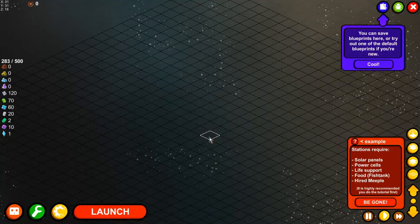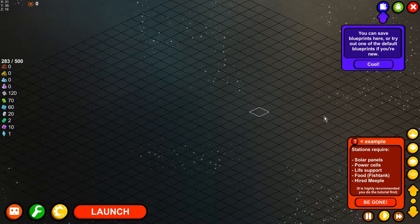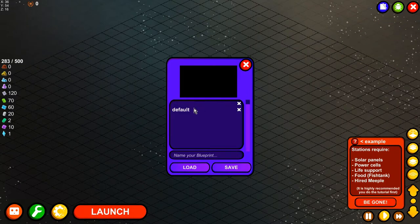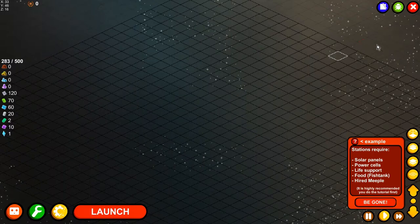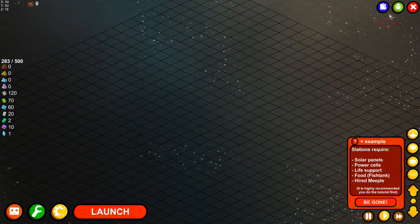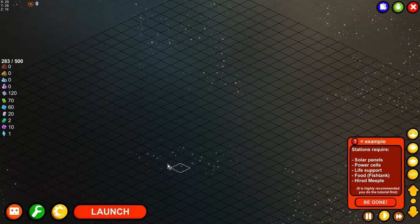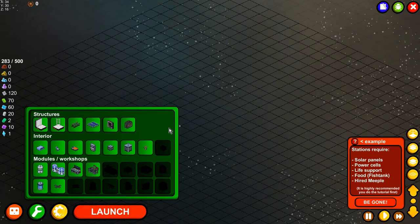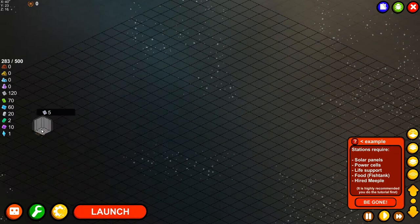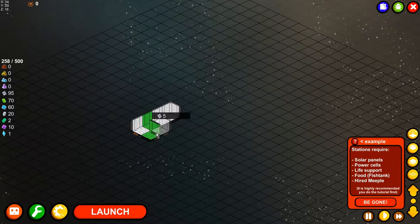In this mode you get a little bit of resources and you can set up your station, but the problem is you don't have that many resources. There's only one default setting and I'm going to load that up. Let's see if this works because this is just a feature they just put in.